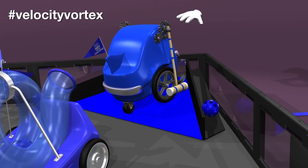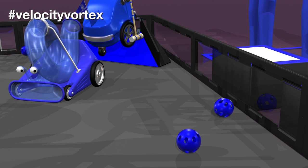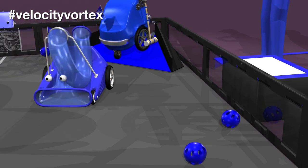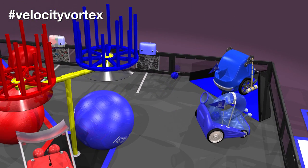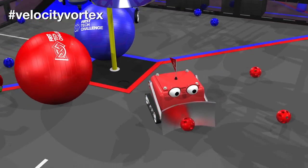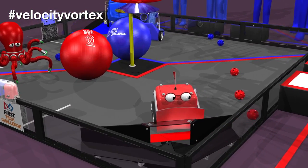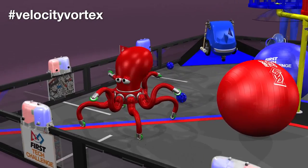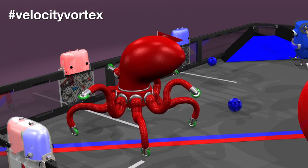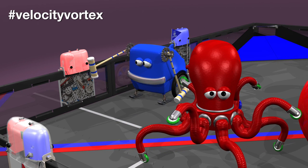After the autonomous period ends, field personnel introduce additional earned particles into the field. Then the two-minute driver control period begins. Each particle scored through the center vortex earns five points, and particles scored into corner vortexes earn one point each. Alliances may capture or recapture a beacon — whichever color is lit at the end of the match earns that alliance 10 points.